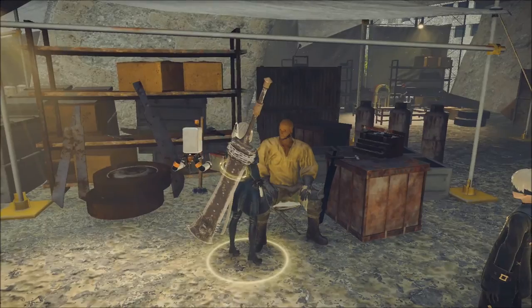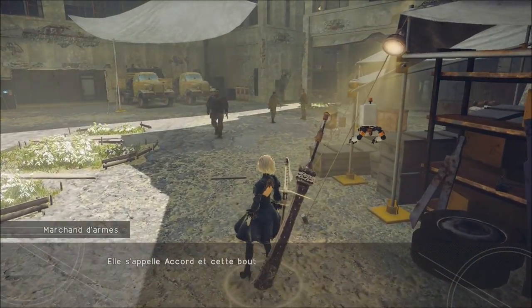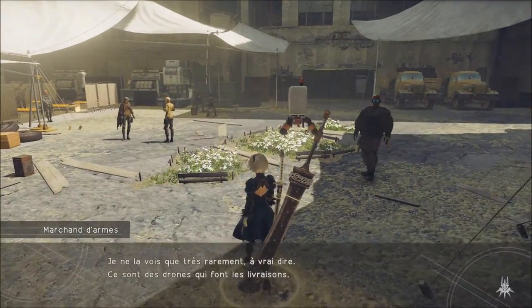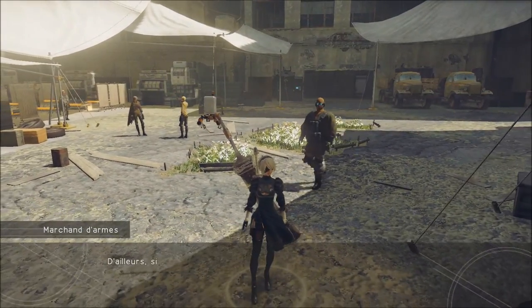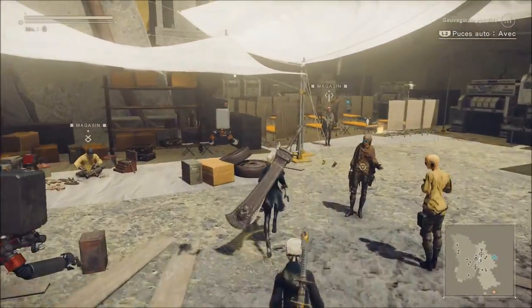Passons aux puces. Voilà, vous voyez, le stuff se met derrière le dos de 2B. L'arme avec carré est la plus proche du dos de 2B, et triangle c'est l'arme la plus éloignée. On sait qu'on peut équiper et les améliorer au fur et à mesure.